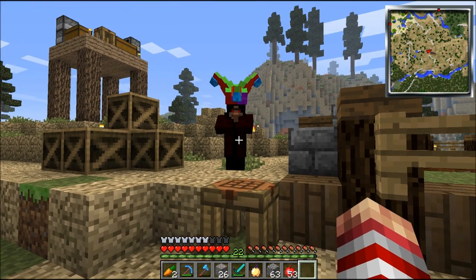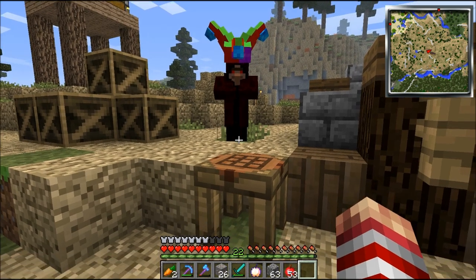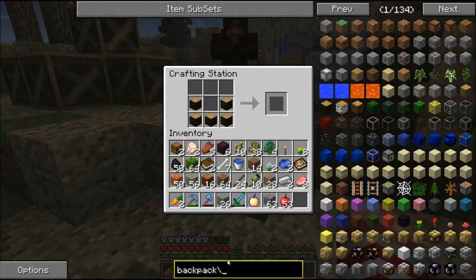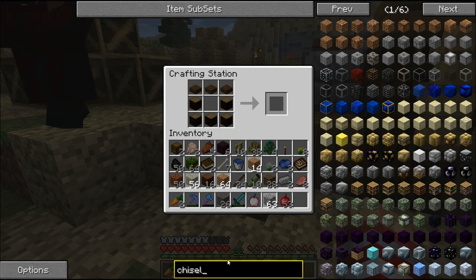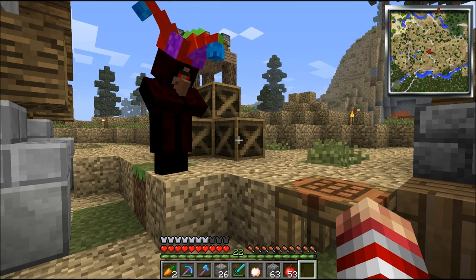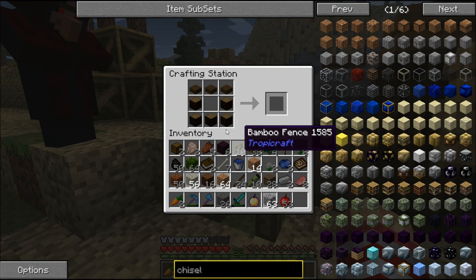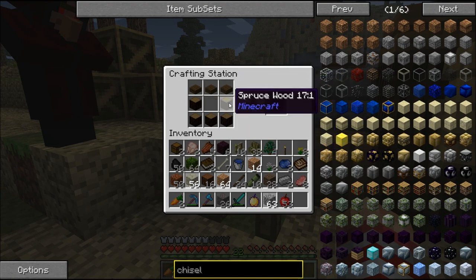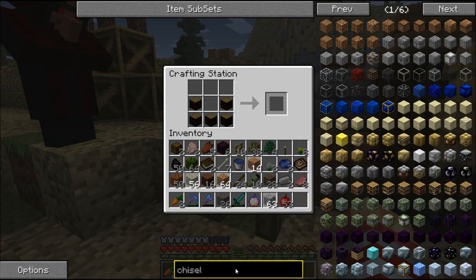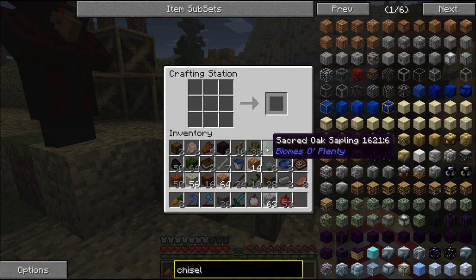Does it exist — do barrels exist in here? If you put something in here and you just exit the user interface, it'll stay in there. That's cool. And if there's a chest right next to it, you can actually use the stuff in that chest. So it's like an advanced crafting table.